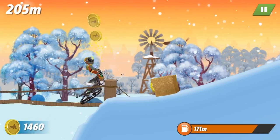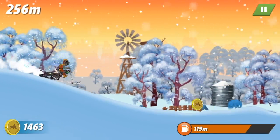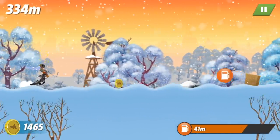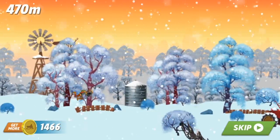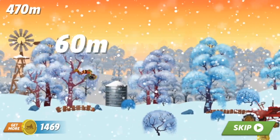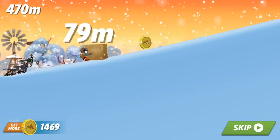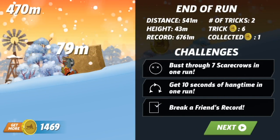We landed on the bridge — that bridge can actually break if you hit it hard enough in the right spot. What you're seeing here is me crashing; that was really bad. I'm using a character called Major Tom, and he kind of floats through the air when you crash, which is why we went so far after crashing.